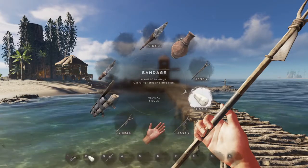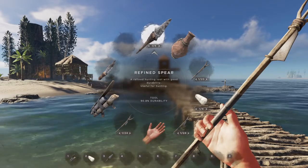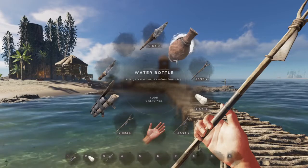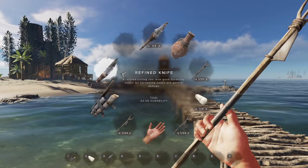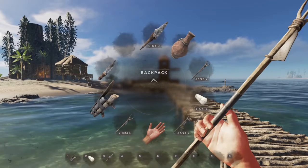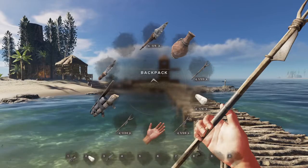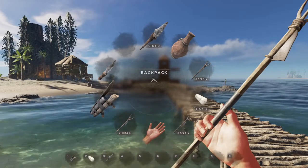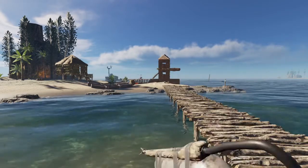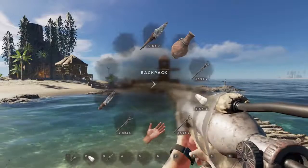I've gotten four bandages ready in case we get hurt, and four refined spears as backup in case we use up all the arrows. I've got some water and a refined knife so we can harvest anything available after we take care of the Meg. I've also hot keyed the spear gun, the bandages, and the refined spear — I don't normally use hot keys but this is a quick way to switch to bandages without bringing up the backpack menu.